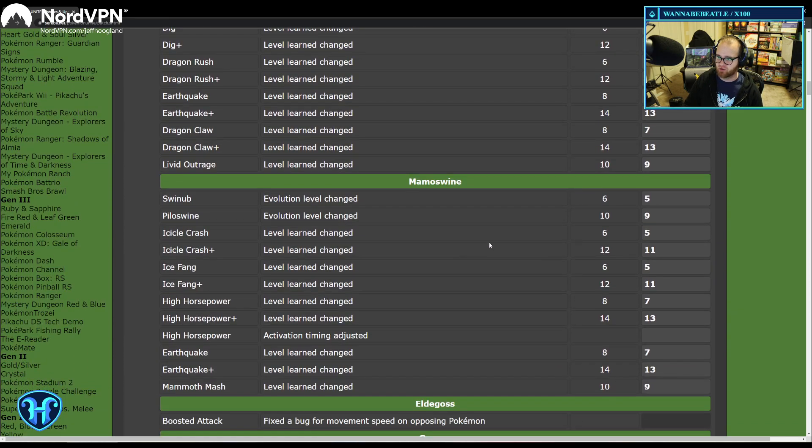Mamoswine is also now evolving at 5 and 9 as opposed to 6 and 10. Honestly, the most important change for Mamoswine is that the High Horsepower activation timing was adjusted — both High Horsepower and Earthquake had a wind-up before, but now High Horsepower just goes immediately. I had always taken Icicle Crash and Earthquake, but with High Horsepower being an immediate push-dash, that might be the ideal second move now. Mamoswine has felt like a character on the cusp of being really competitive with other defenders, and both this adjustment and earlier power spikes bode very well for it.